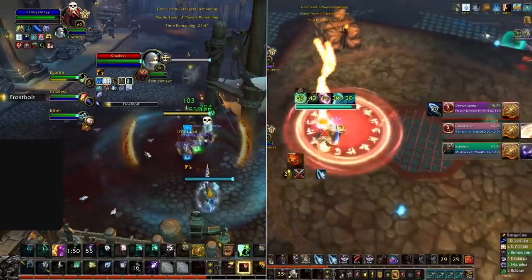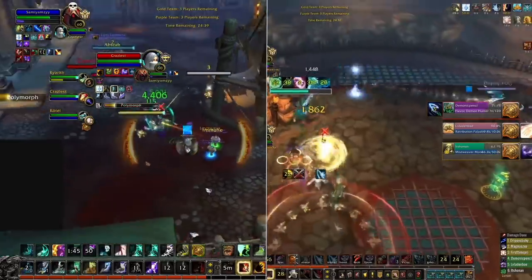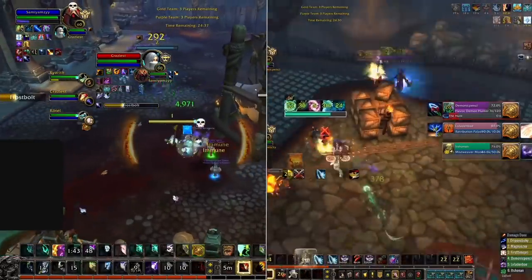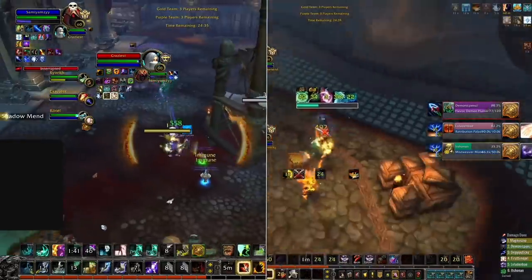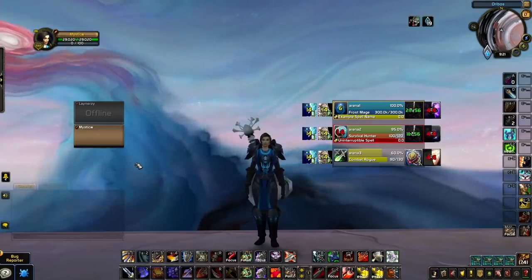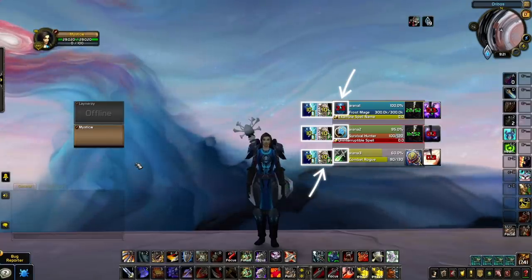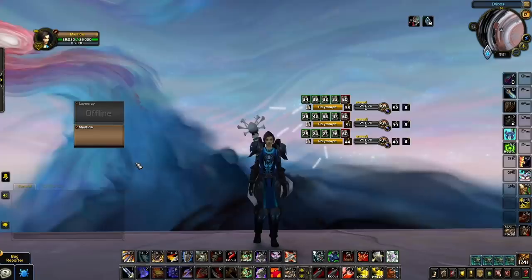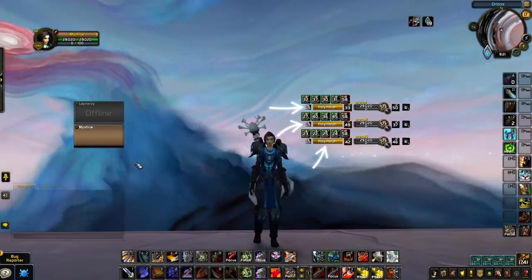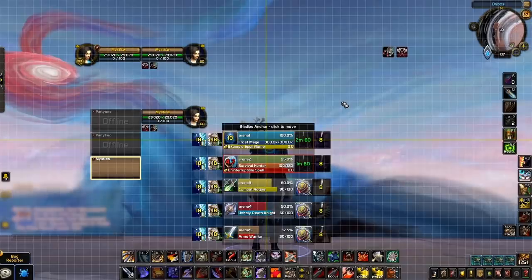Before we get into Big Debuffs, you should decide which of Gladius and S-Arena you want to use. This really comes down to personal preference — you'll be hard-pressed to find one being used more than the other by top players. The diminishing returns and the buffs and debuffs displayed over the class icons are clearer on Gladius, whereas S-Arena has much clearer cast bars.